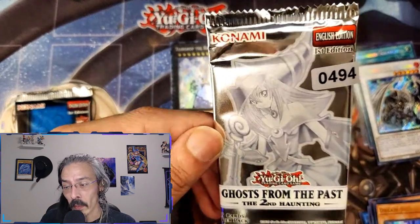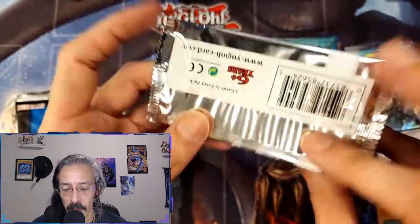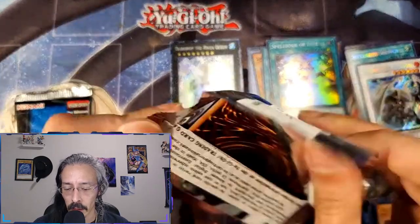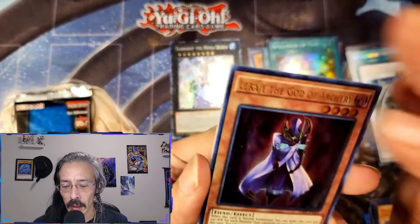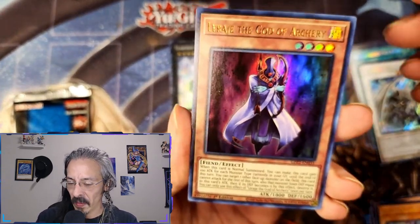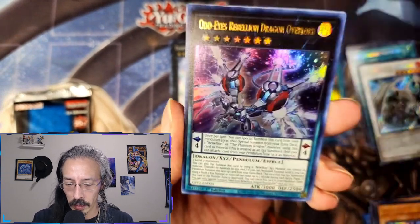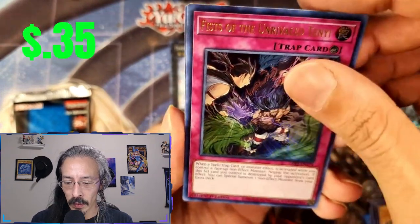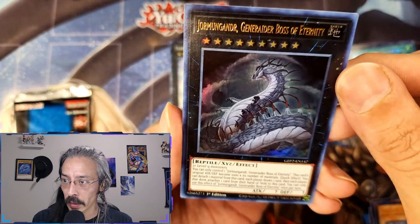We got a collector rare — now can we possibly pull a ghost rare out of one pack from a random stream? Let's go! Leraji, Ashina, and Odd-Eyes Rebellion Dragon Overlord, Fist of the Unrivaled, and Jormungandr.